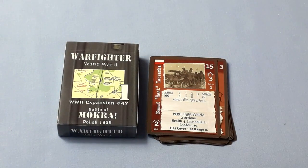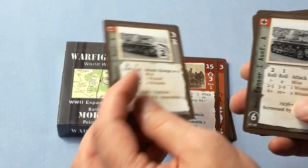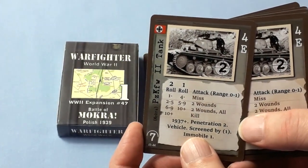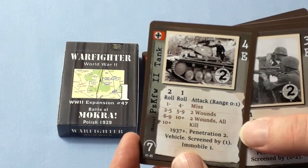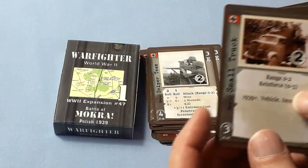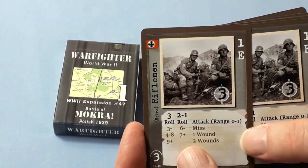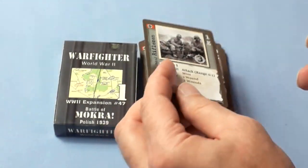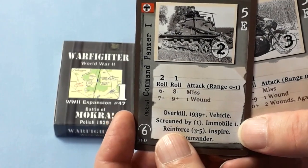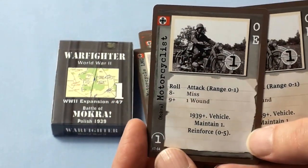We've also got some German elites, a sniper team, small truck ambushes, a Command Panzer One, and a motorcycle with a light machine gun, plus a motorcyclist card.